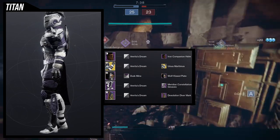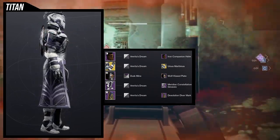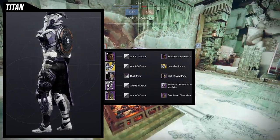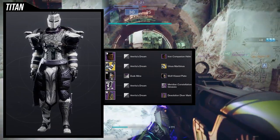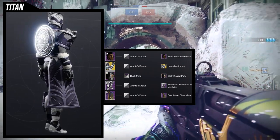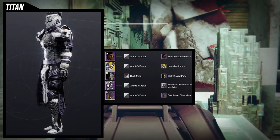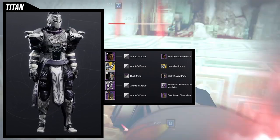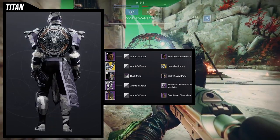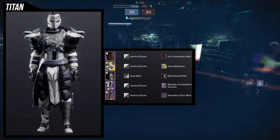For the mark we're using the Desolation Diver Mark — nothing too crazy, I just wanted a mark that covered the crotch but also had some side to it, because the boots have a really weird design on the right side of the leg and I wanted something on the left side to even it out. For the shader we're using Emerita's Dream, with the chest piece using Dusk Mine. I could not find a shader that had white fur and purple — Dusk Mine does a pretty good job but the fur looks a little too dirty.